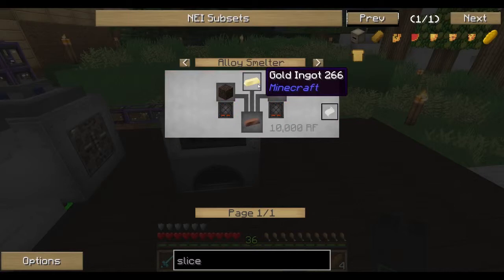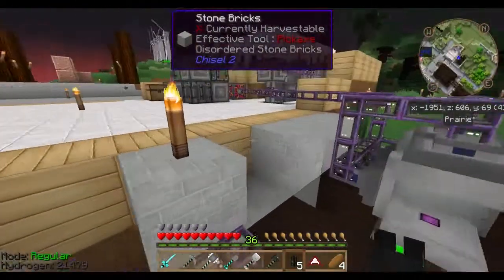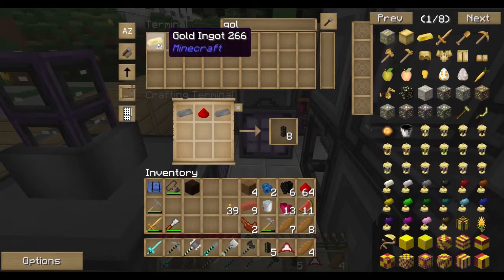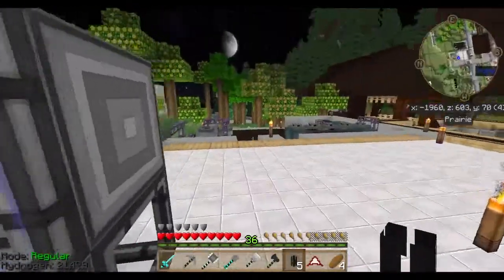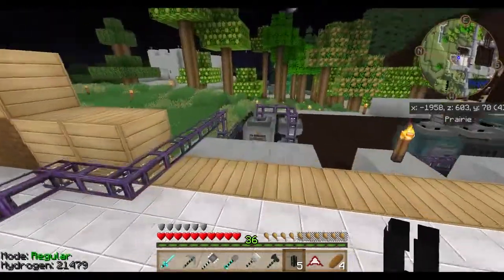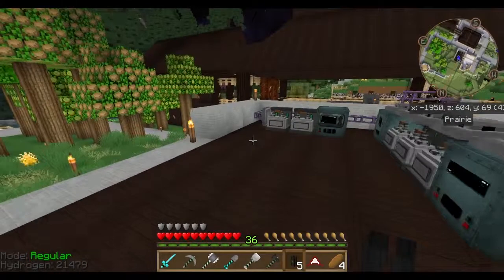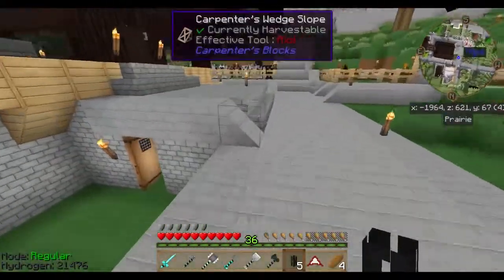I need soul sand and gold. I think I have some gold, hopefully. What is this — three. I'm having trouble finding soul sand. I have to make a quick trip to check, because I think I might have some soul sand but I'm not sure. We will find out momentarily.